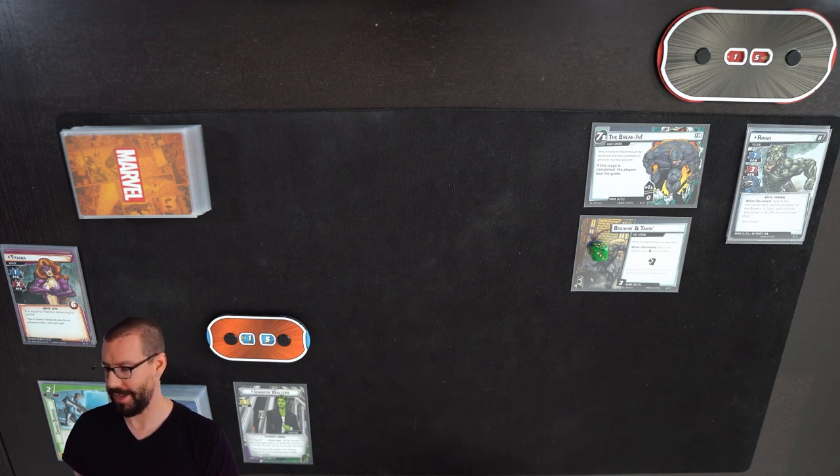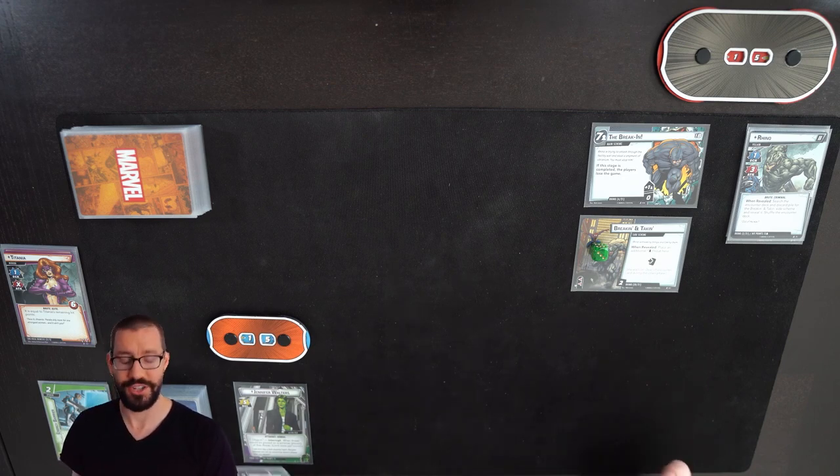So right now we are just going to take Protection She-Hulk up against Expert Rhino. My additional modular encounter sets are Bomb Scare, and Legions of Hydra. So we're really just doubling down on Hydra coming out of the encounter deck, which could be good, could be bad, depends on how this goes. So let's give it a shot.